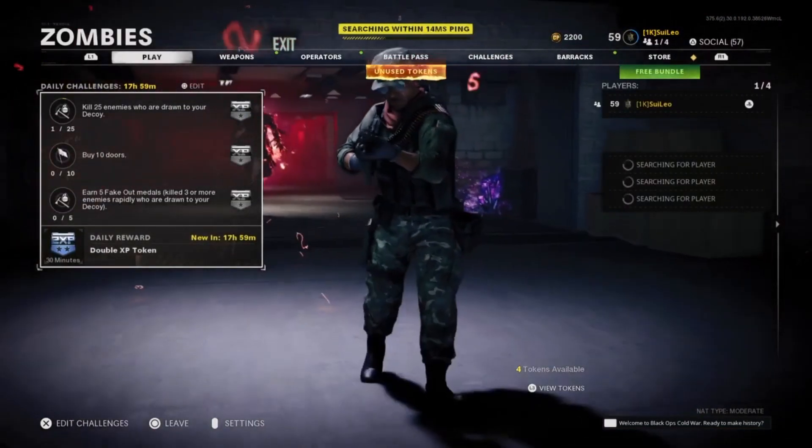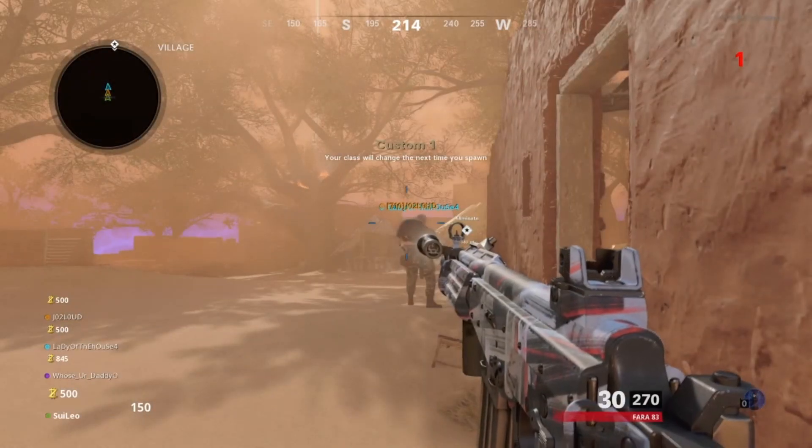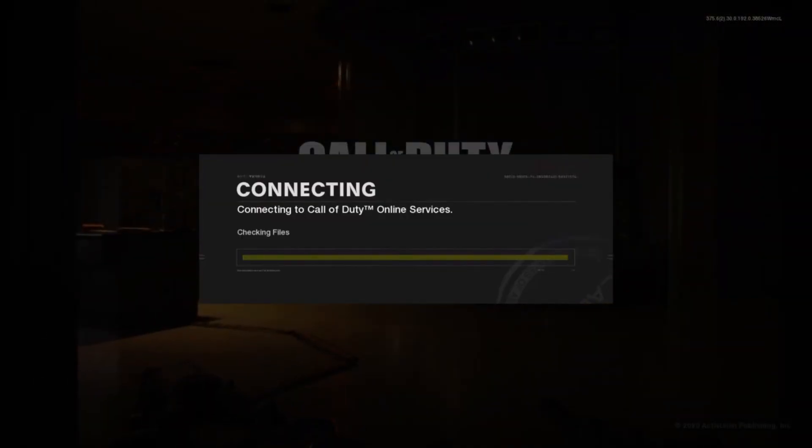First things first, load into a game of public Outbreak. Once you're in the game, turn off your Wi-Fi, wait six seconds, then turn it back on. Once you're back in the game you're going to get an error — just accept that and you should be at the main screen.